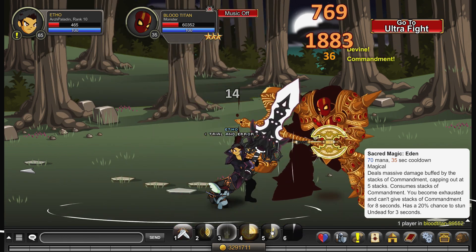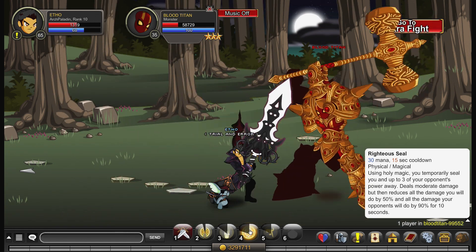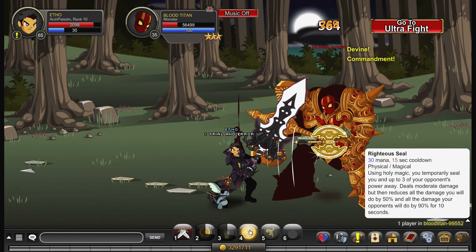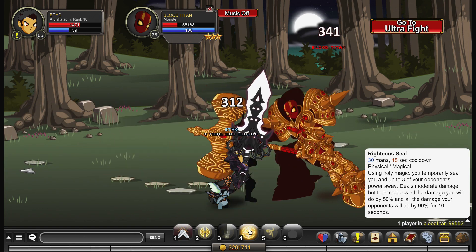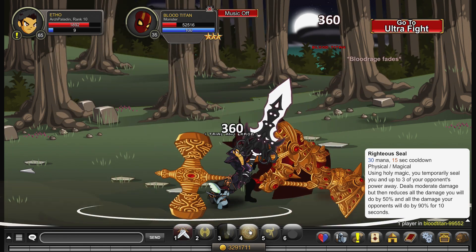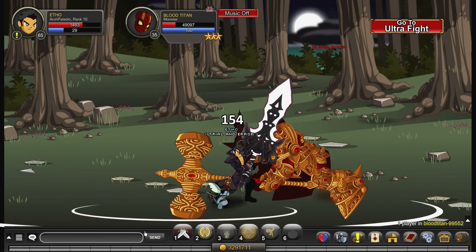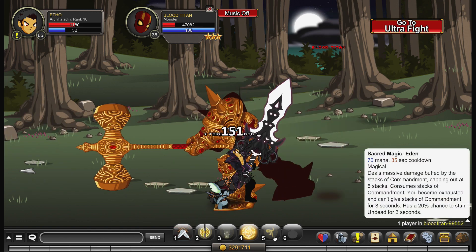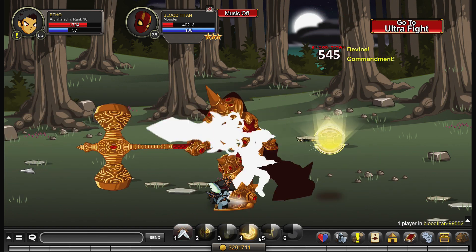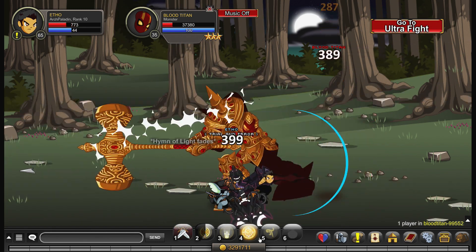I'm losing a lot of health right now, so I just apply Righteous Seal — and keep in mind you can keep putting Commandment stacks on, they're just not dealing as much damage, but you're still stacking it. He's going through his blood rage and I just apply my heal — my defense and endurance is obviously increased, and by the time he deals all that damage, I just heal again. Mana isn't really much of an issue for this class. It does lack somewhat in damage output — I'd recommend getting around 10 stacks of Commandment and then going for Sacred Magic Eden. I wouldn't bother waiting until you have the full 50 stacks — you're just going to be waiting too long.